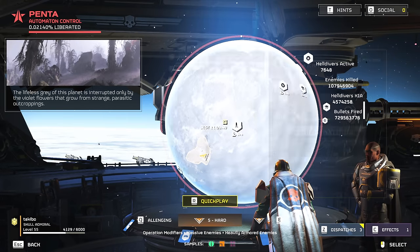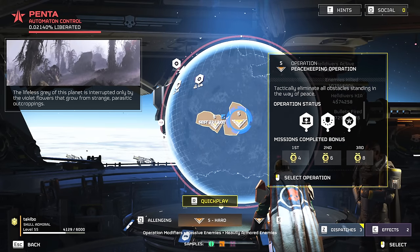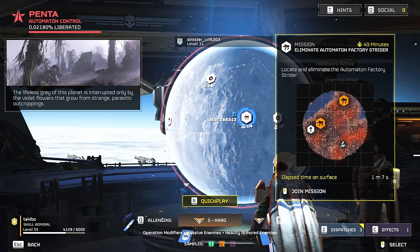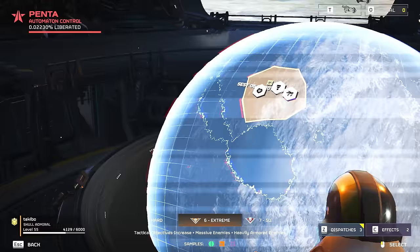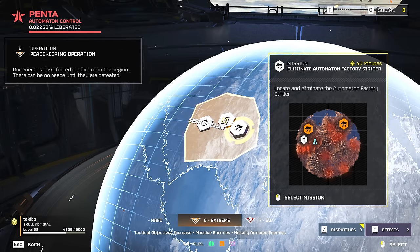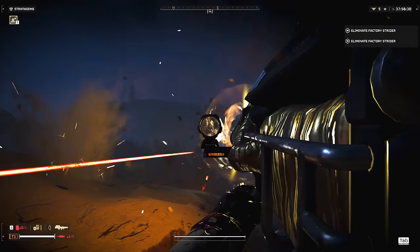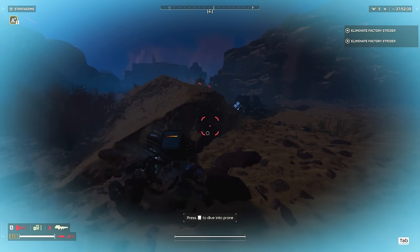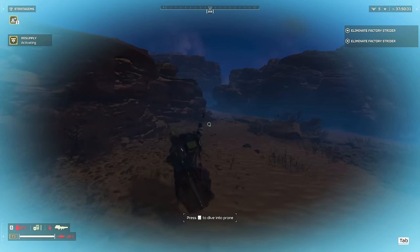From my research, you will encounter the Eliminate Factory Strider missions in the mid-range of difficulties from 4 to 6 — in other words, Hard, Challenging, and Extreme difficulty. The higher the difficulty, the more Factory Striders you will be required to kill. In difficulty 4, you're looking at a single Factory Strider kill, whereas for difficulty 5 and 6, you're asked to get rid of two of these horrifying machines.